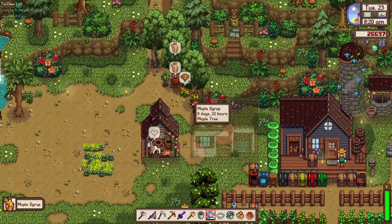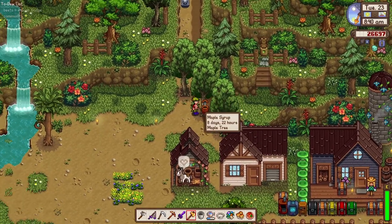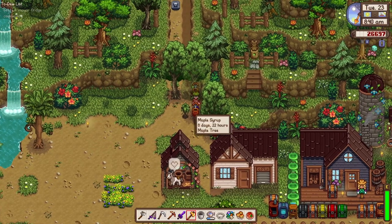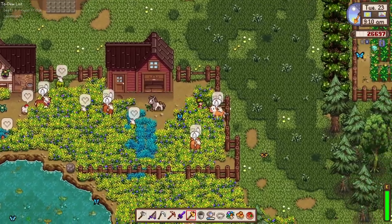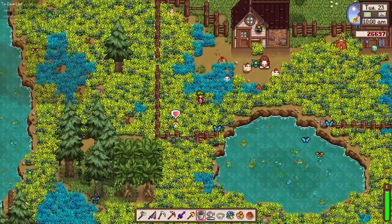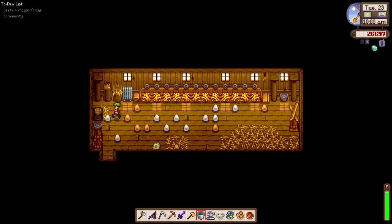Our maple syrup and a few mushrooms are ready to be harvested. How come this maple tree grew just beside an adult maple tree — kind of weird, right? Our animals are having fun outside already. Let's just quickly pick up this wild honey. I think it would be the perfect time to invest in an auto-petter — maybe we could check out Martin's place for that.